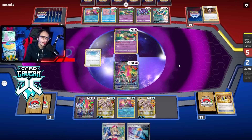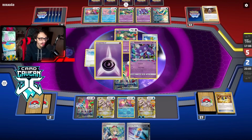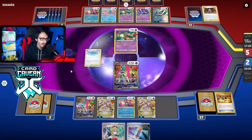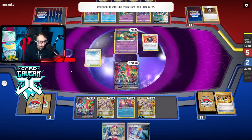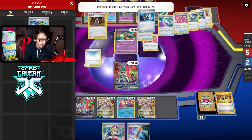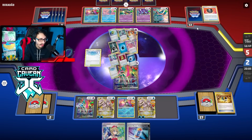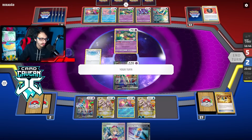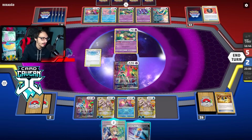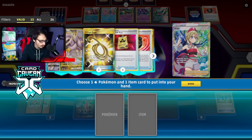They could just sit and Sableye hoping Iron Valiant is stuck. Thankfully we drew Irida and we just need Boss to win this game. I think this game is basically wrapped up — there's a Heavy Ball. They've already attached and burned three Mirage Gates, so they're down a decent bit of switching cards. They might not be able to pull off anything. They got nothing. We draw Irida — I'll play it. I could Rope here, but I'm just going to get another Comfey. Do I burn the Rope? I could go Vacuum but I don't want to.